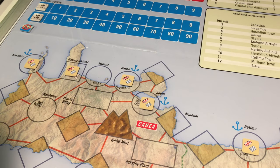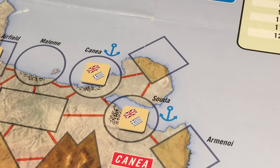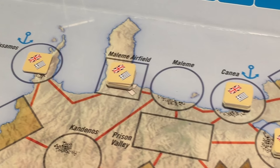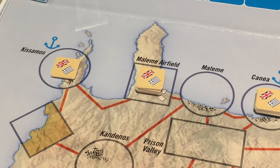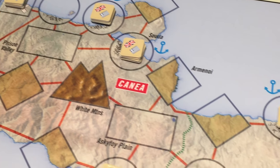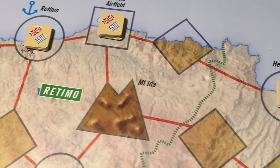In each airfield zone, plus Kanea and Suda ports, we are to place three units in addition to the units that have already been placed there. We then place two additional units in each remaining port. And we place one unit in each of the remaining spaces on the map.